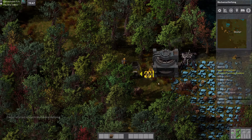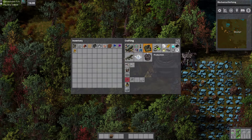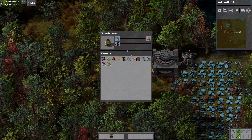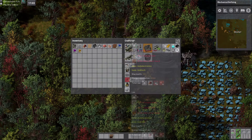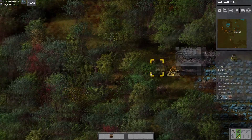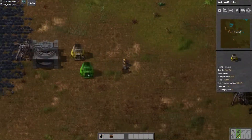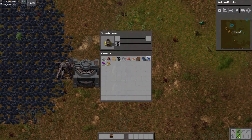The only catch is that it won't actually work until we get power. So we're going to need power. There's a lot of different mods in here. We need lots and lots of iron — actually that means I might start smelting more of it. Split it down the middle.